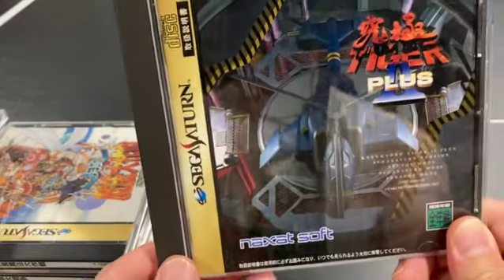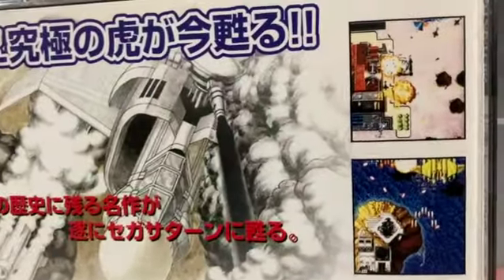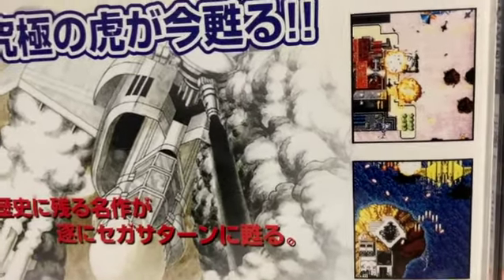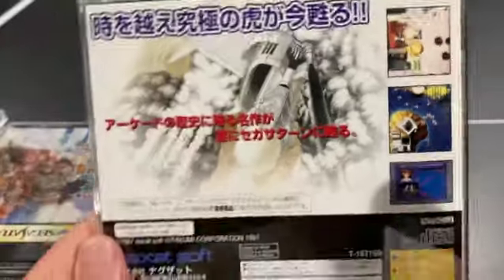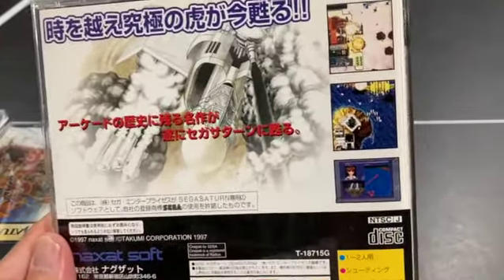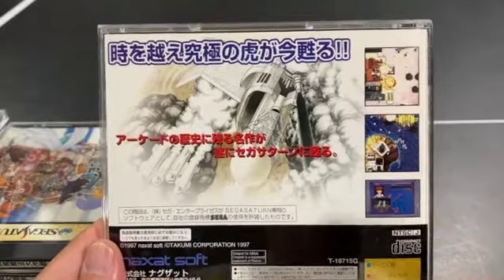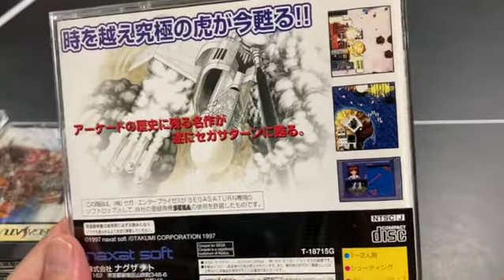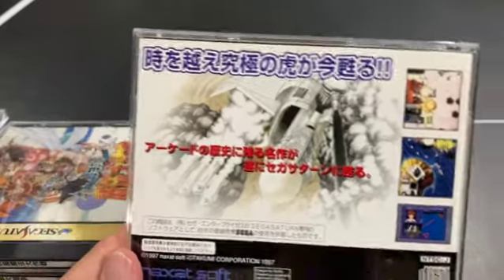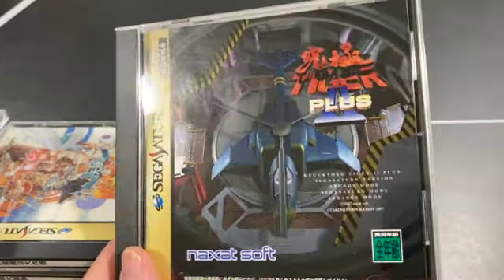QQ Tiger Two Plus — this is Twin Cobra 2. Some stages you're flying normally but then the game zooms in and everything gets bigger as you work closer to the surface, then zooms back out. I find it hard when zoomed in because you occupy a greater percentage of the screen with less room to hide. It's a neat mechanic though, and if you've played Twin Cobra a lot, this is the next logical step.